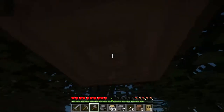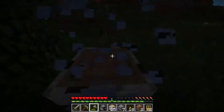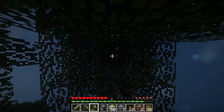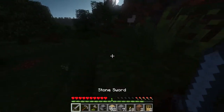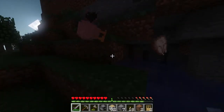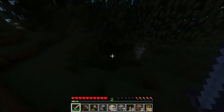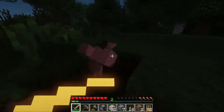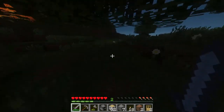Take down this tree and that birch tree right next to this, and then I'm going inside. I'm going to kill this chicken. Grab this — another chicken. Kill you. I'm going inside.